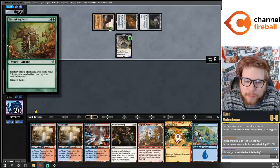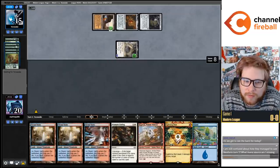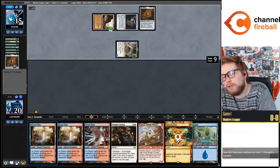They cast Neoform on turn one with Chancellor of the Tangle - not Chancellor of the Annex. Chancellor of the Tangle gives you a green mana on turn one.